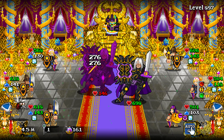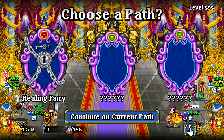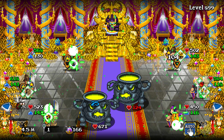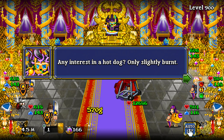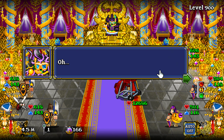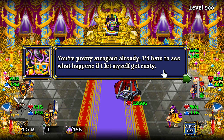Nail It just did 1.1k damage, so based on that I don't think we're going to have any problem — I may have over-compensated, but I'd rather go in and destroy. I accidentally skipped the boss intro dialogue, but it was something like 'any interest in a hot dog, only slightly burnt' and 'I've got some burgers.' He seems so nice — I hate to have to destroy him. He responds: 'You still want to do this? I can't let this skill go to waste.'